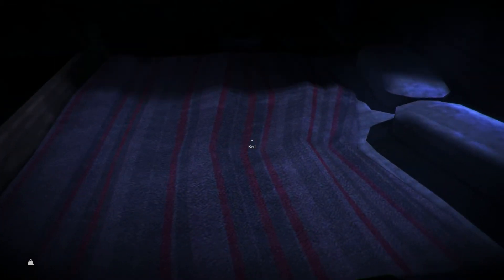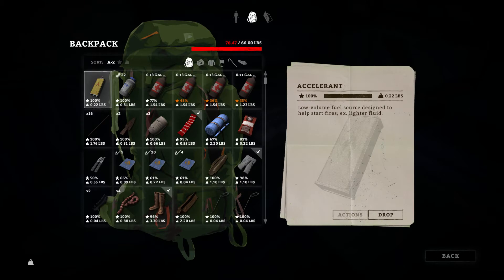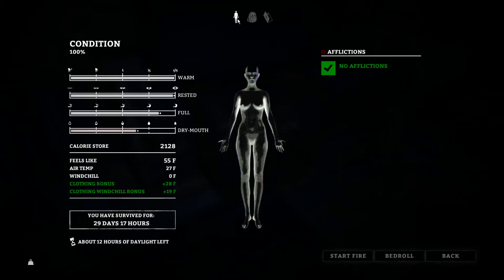The other thing they talked about — you'll notice the font is a little smaller now with the UI, it's not as ginormous. Another thing they did is this is your new condition screen. It lists warm, rested, full, dry mouth — your different conditions — going down this way, as opposed to being down here and going up. There's a bedroll button so you can pull out your bedroll, a start fire button, your afflictions, how long you've survived, hours of daylight, and then up here are your tabs. Here's your backpack — that hasn't changed much — and this is your log.